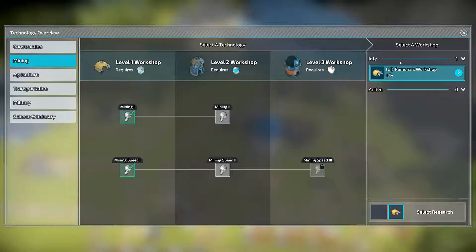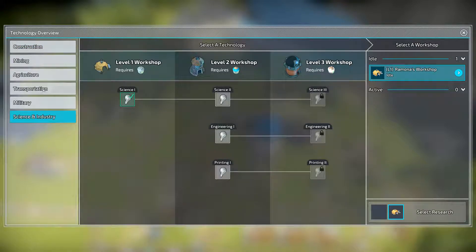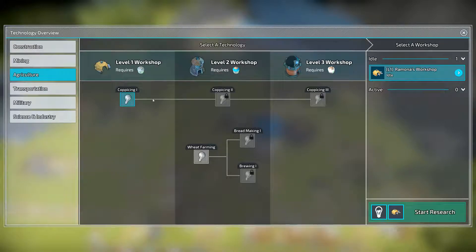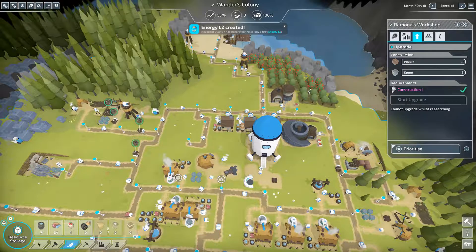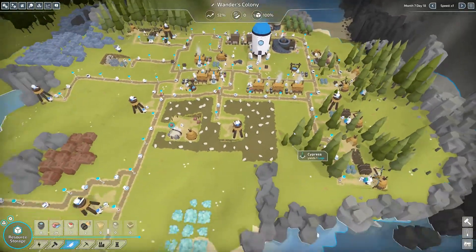Mining one is done. We could upgrade to a level two workshop, but actually we need saplings pretty badly for all those new lumberjack huts. I'm going to do sapling growth first — it increases sapling growth by 15%, that's pretty big for us. Then next we will upgrade the workshop. We just need planks and stone for the upgrade, which we do produce already, so we should be good.